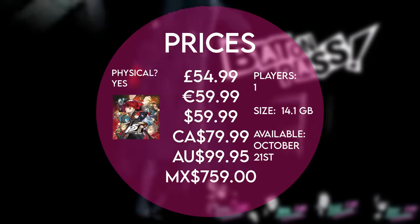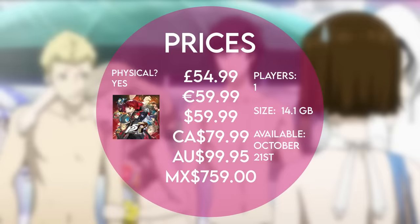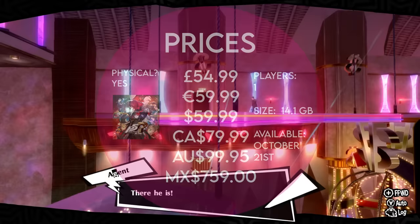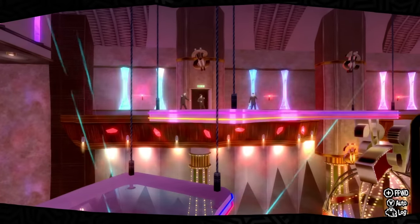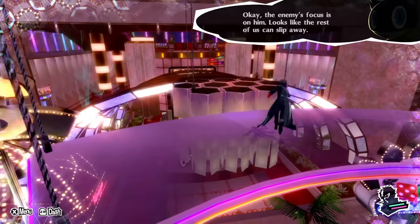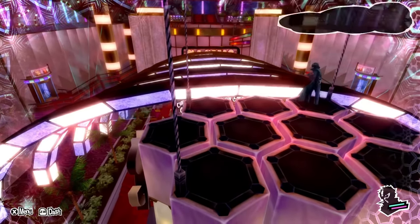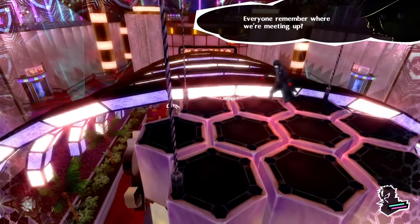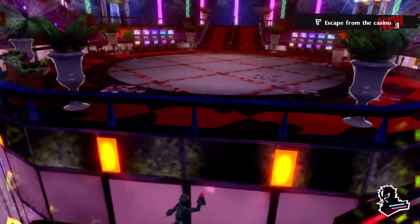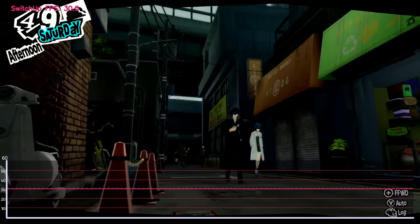Persona 5 on Switch is going to set you back £54.99 or $59.99. If you're here in the UK, that is quite an eye-watering price, and it clocks in at 14.1 gigs. Now that being said, you're looking at over 100 hours of gameplay, but we don't care about any of that. If you're a fan, you're more than likely already pre-ordered or ready to put down the cash if the port's up to scratch. And I found myself playing a new game — one I very rarely get to play on the Nintendo Switch — and I call it: can I get the game to drop a single frame? And I've got to be honest with you, I think the answer might actually be no.